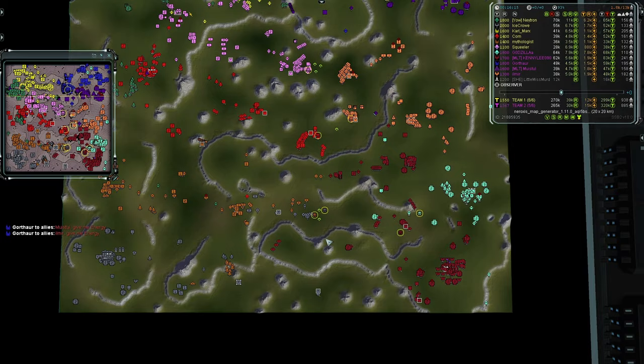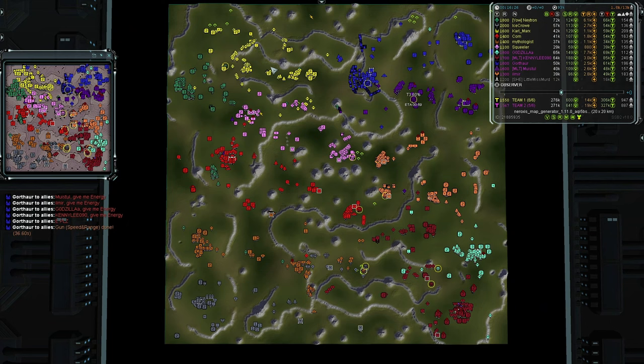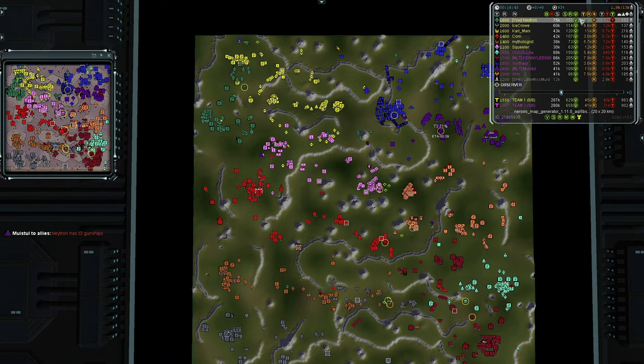Team One has multiple trimax positions denied for Team Two. In terms of mass generation though, Team One is actually a bit behind — they're more focused on expansion while Team Two is more focused on upgrading and keeping their mexes. Kennedy has 200 mass income, Gazilla 150, with others at 100 or below. Team One's players have only broken 150.